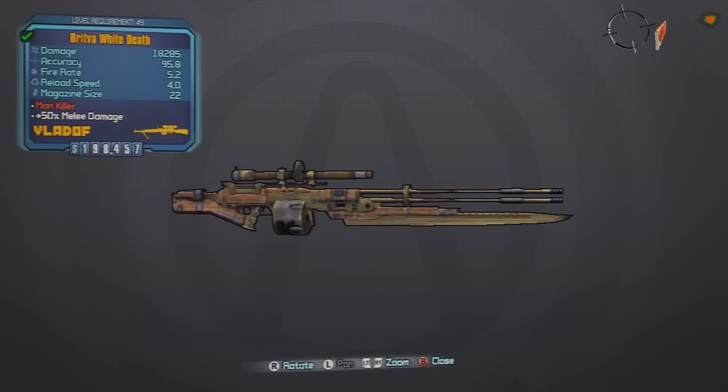What is going on ladies and gentlemen, Yodi Slay here bringing you episode 48 of my Borderlands 2 Legendary Weapons Guide. Today I have a type of bonus episode. In my case it is the Brit White Death sniper rifle — the prefix may change but it will be some variation of the White Death.